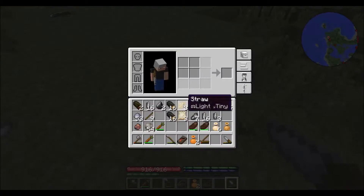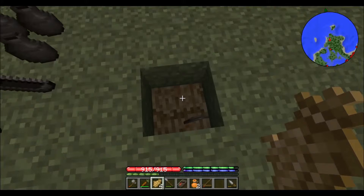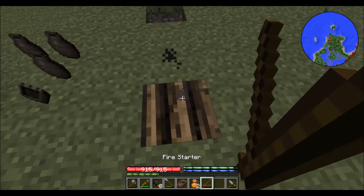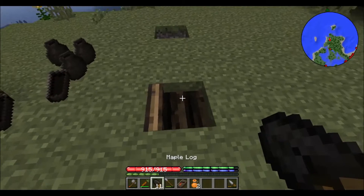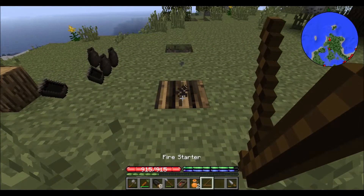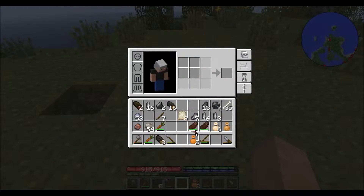There's zinc, which at the time I thought had no use, but we will be using it for bismuth bronze. And then galena — however you pronounce it — which is lead, which I also thought had no use and I'm pretty sure still does have no use. But in this episode, we get our first pickaxe and everything's all amazing and stuff.